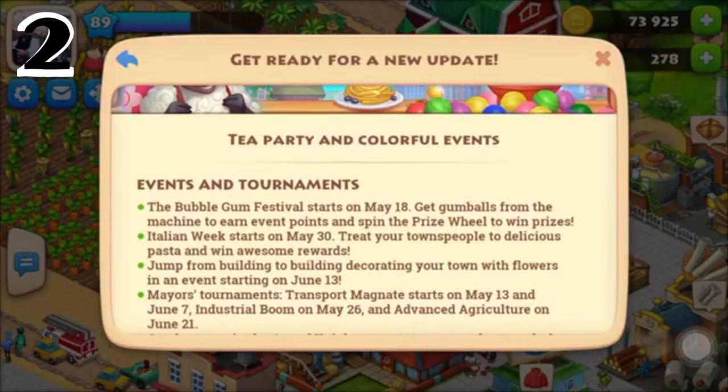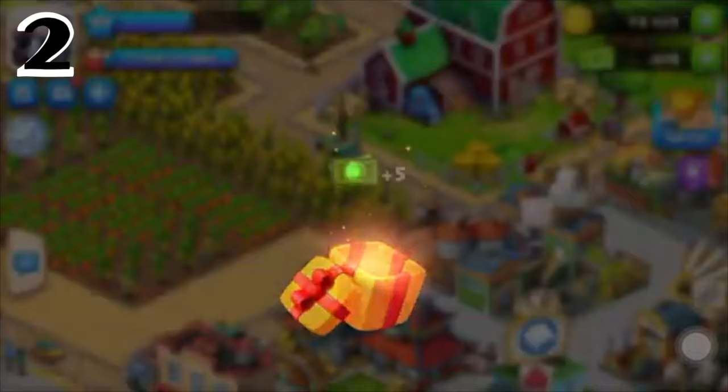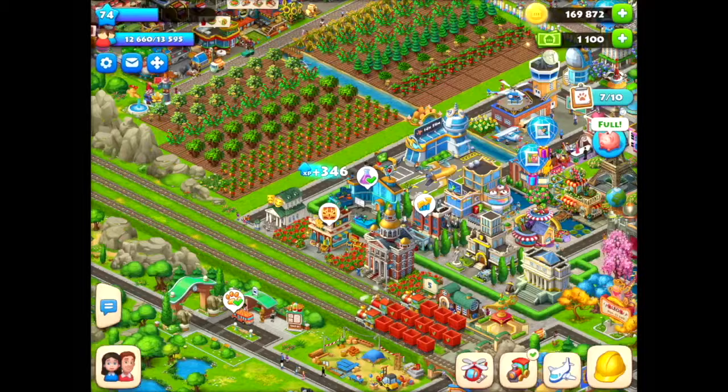Number two: Township updates. Township sometimes updates their game, and new changes such as the new tea house factory will allow you to earn rewards up to 5 T-Cash.